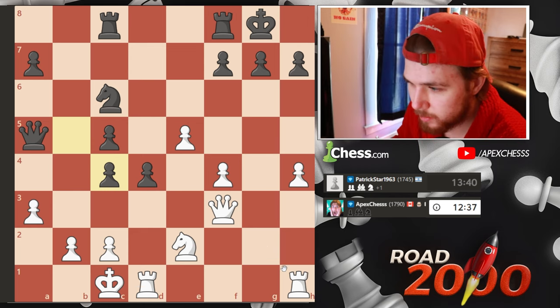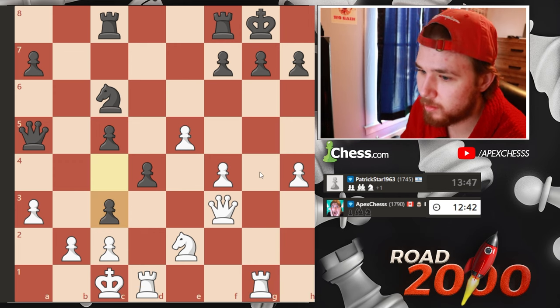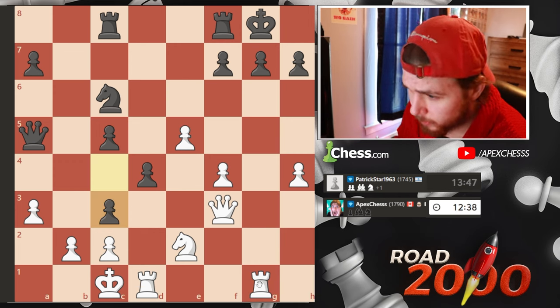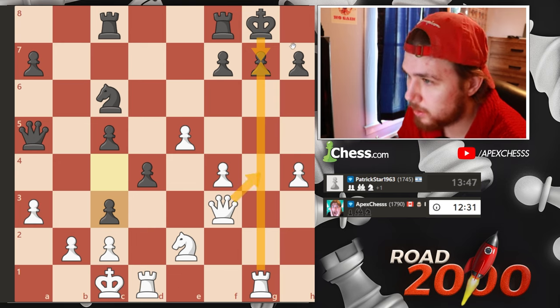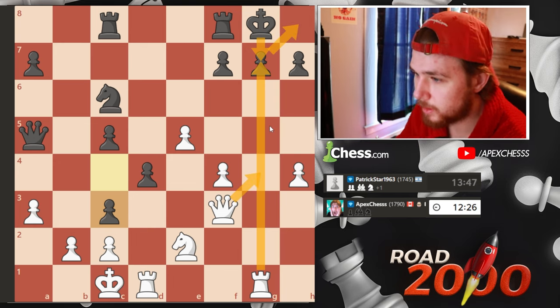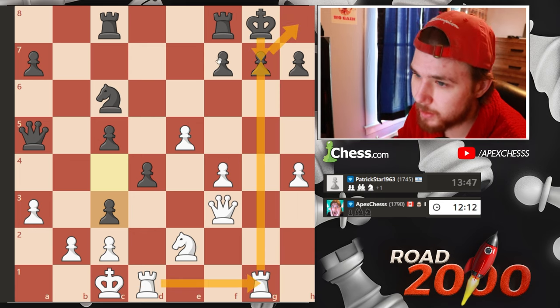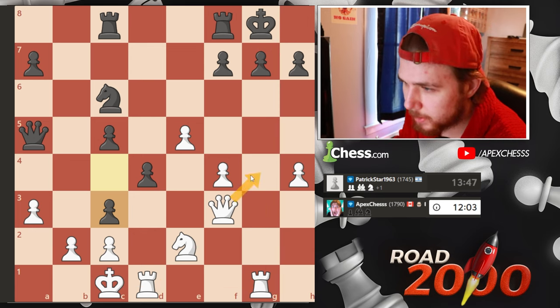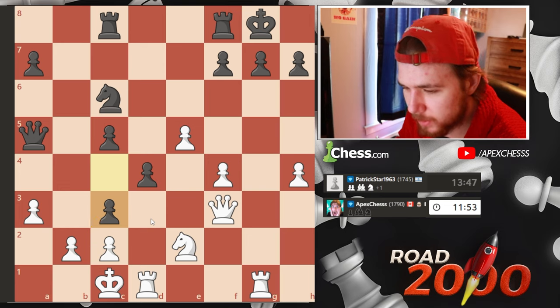Do we have any tempo moves? I'm going to go here, rook here. Do I have a sacrifice? Takes, king takes, check, back — I don't think there's anything. Check, takes, check — has to go to the corner. Still nothing because he can always go here. But I could go here to threaten mate, and then he's going to have to push pawns. Is that worth it? No, because he can go here, and now this comes with check — actually that's really bad. I underestimated this.